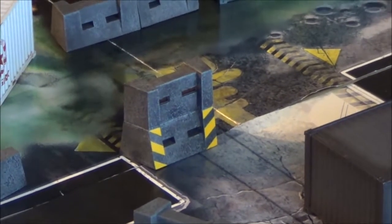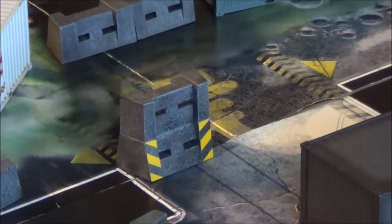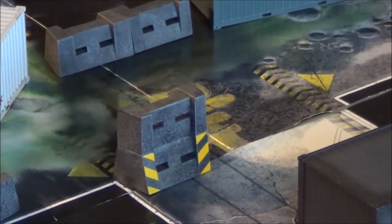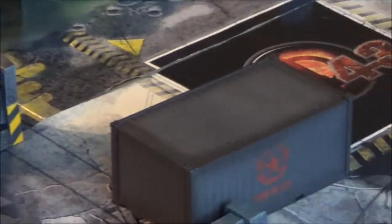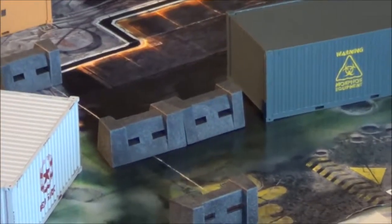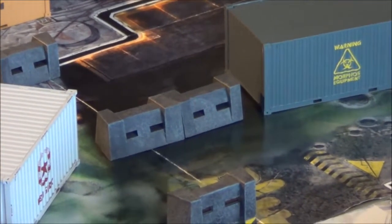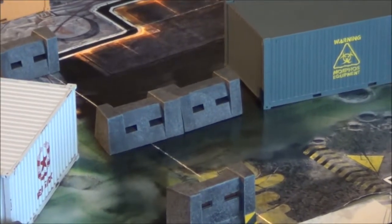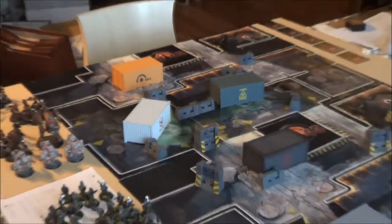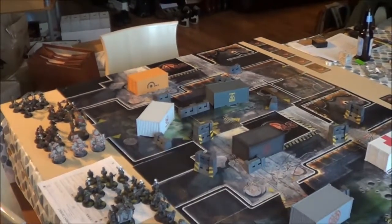The same thing goes for those double-stacked tank traps — walkers can sometimes shoot over them and sometimes can't, but can't go through them. Walkers can neither walk over the big crates nor those specific pieces of terrain. On the other hand, the lower pieces of terrain can be used to give cover to infantry, infantry can fire from behind them, and walkers can just walk right over them.